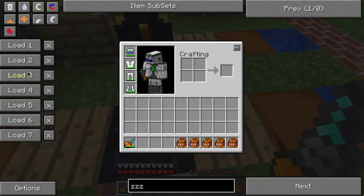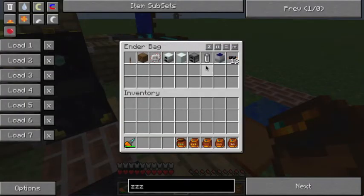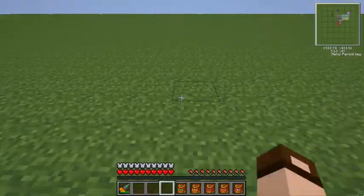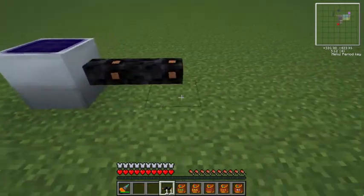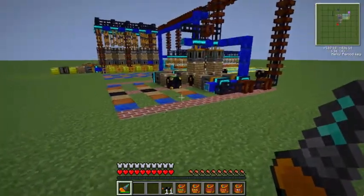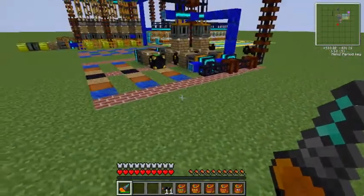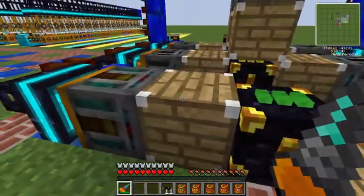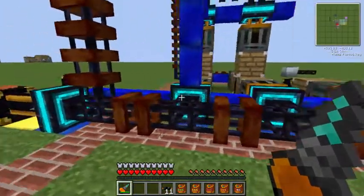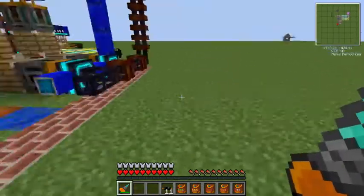Now if I switch to my Ender pouch inventory — I've got a green Ender pouch. If I open that up, I've got all the stuff. So I can be out and about, and if I need to get a solar panel and some cable, I can pop the solar panel down and lay out the cable and start building things. I like to keep all my Red Power and IC2 items each in their own pouch — a pouch of Red Power parts like tubes and retrievers, and stuff from IC2 like solar panels, macerators, and cables.